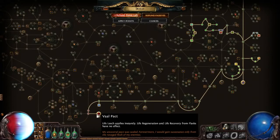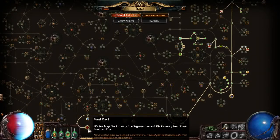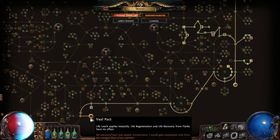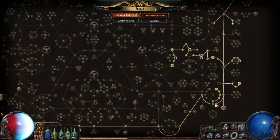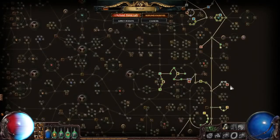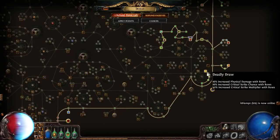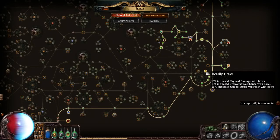With Vaal Pact, in case you get hit by reflect or anything, you can leech up instantly by shooting into any pack. It's quite a big node investment to go to Vaal Pact, but the DPS comparison is so high that without it, it wouldn't make sense to save those points for more damage — because then you would just one-shot yourself. You also pick up physical damage nodes, all the crit multiplier available, and crit strike nodes. One of the most important is Deadly Draw, giving 16% physical damage, 16% crit chance and 50% multiplier — an insane node you must have for this character.